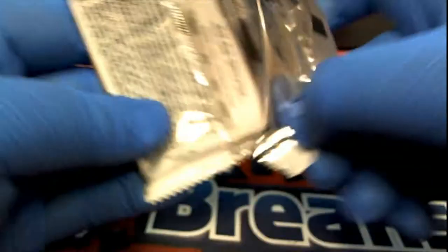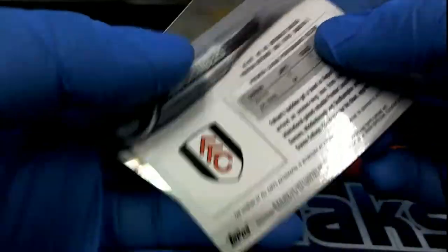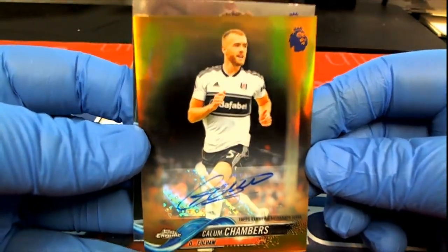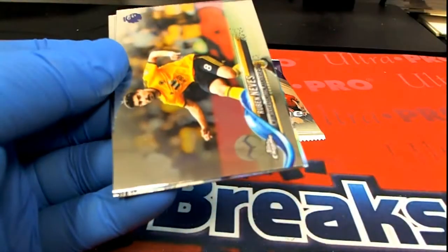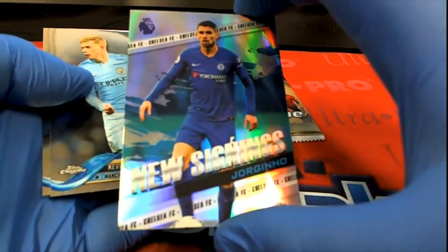Alright, CJM, here are the last few packs. Here we go — here's our auto, 19 of 50, Calum Chambers! Look out — smoking! That's actually not bad; it's short printed too. Short printed product. New signings right there.